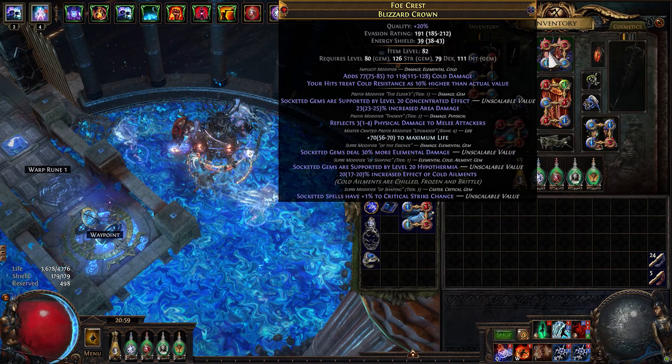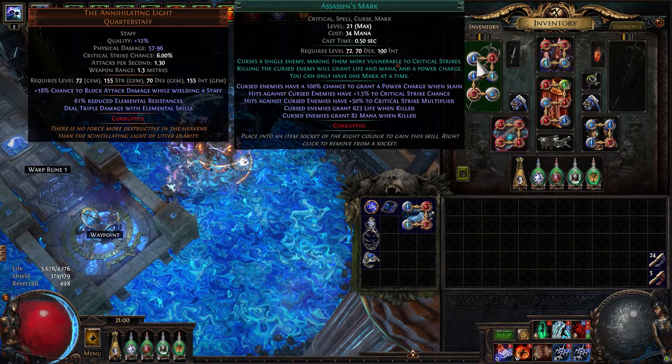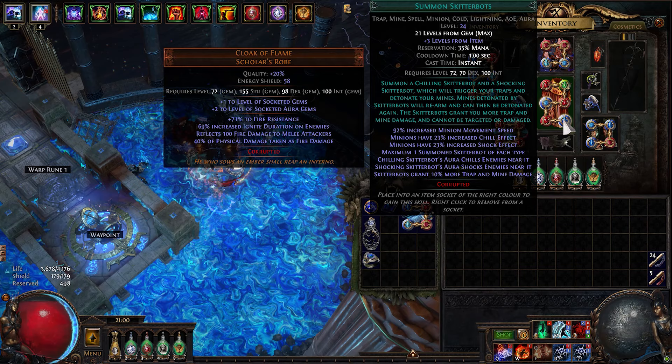I still have to Aisling this. A double curse Defiance of Destiny since I'm now using Assassin's Mark for more crit chance. Still the same Cloak of Flame where I put all my auras. I included Summon Skitterbots for the shock effect.